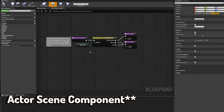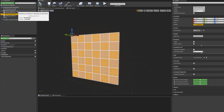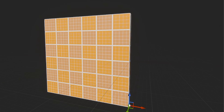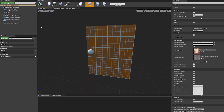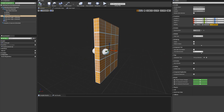I've also created an actor component called building snap piece, inserted inside each building actor at places where the building would connect to another piece. Because of an enumeration I've made, only snapping pieces of the same type are joined together — otherwise they're ignored. This is used for window holes and door holes.